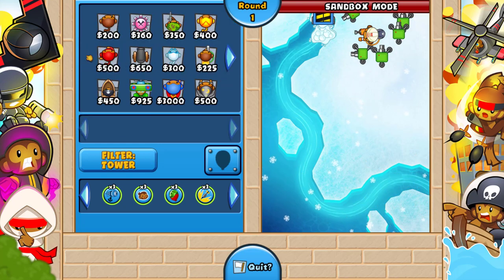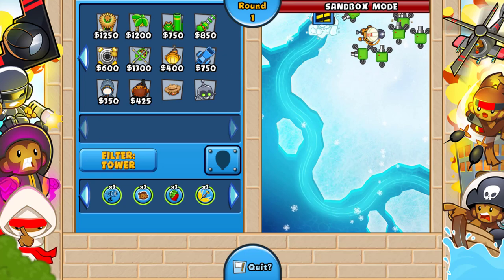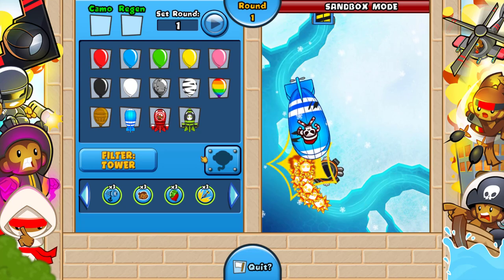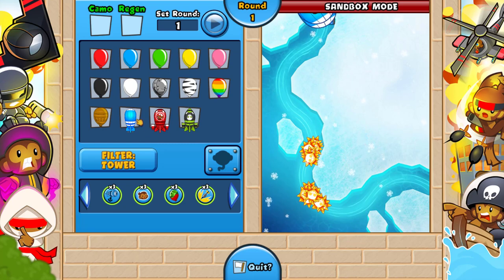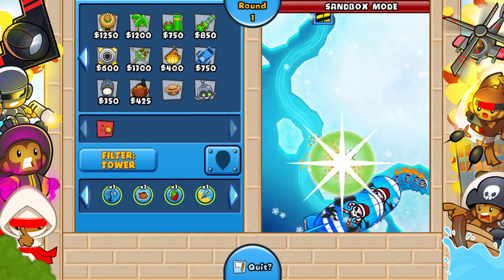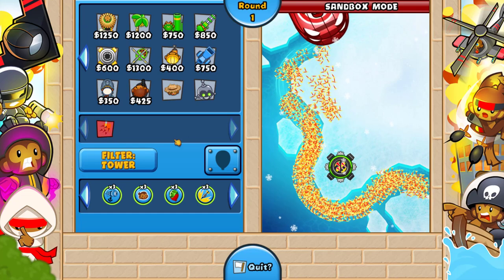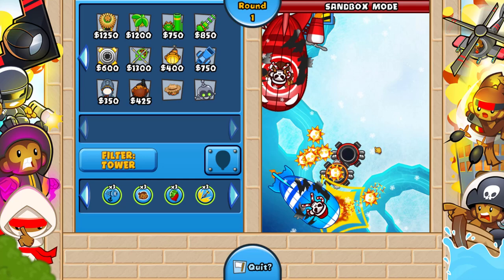What else do we have? The Ray of Doom is gonna be 50k and the right side is cheaper too. What I actually want to see is the spike mines. Let's sell that and send a couple MOABs — three MOABs. Whoa, that's pretty OP! Let's get another one down and upgrade to the right side — Spike Storm. Look at the cooldown, it comes back much faster. Spike mines is so OP now.